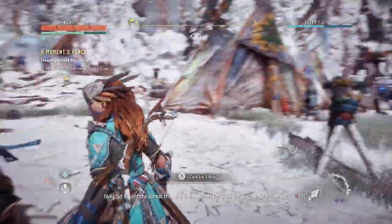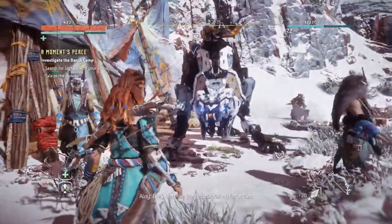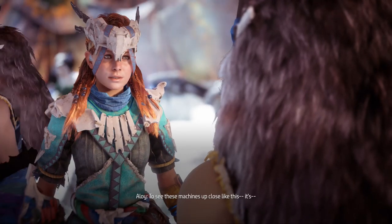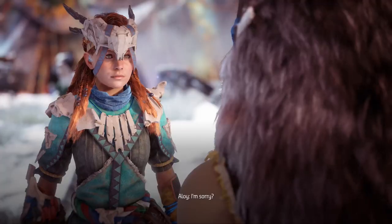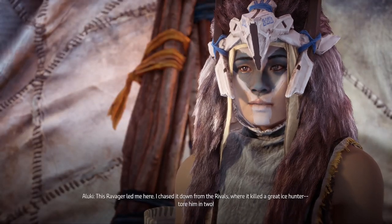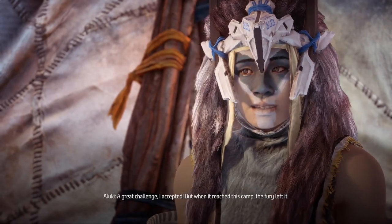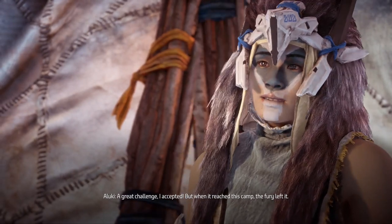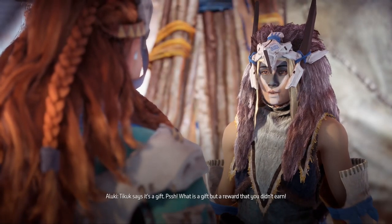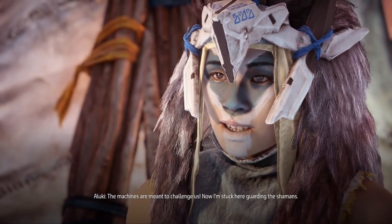What's with the big guy? I was drawn to this place in a storm. At first I thought the keening was the wind snapping off the mountain's frozen face. But no — it was the Thunderjaw's song. I found it crouched on its haunches, its metal unmoving, and I took shelter beneath it. When the storm cleared, its singing done, perhaps the spirit left its great shell — or perhaps it slumbers and remains. So we have not stripped and gleaned this one; we treat it with the care it is owed. The machines are meant to challenge us. Now I'm stuck here guarding the shamans.